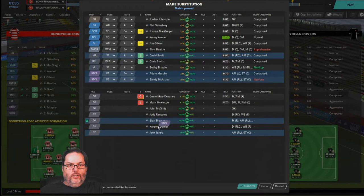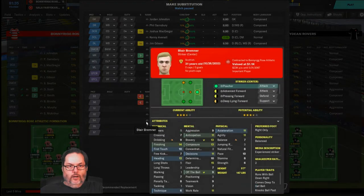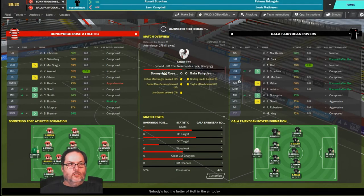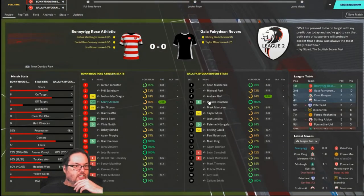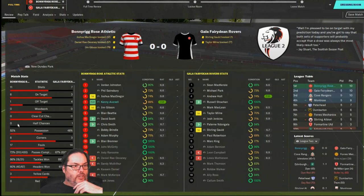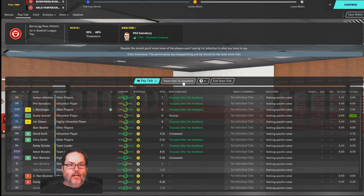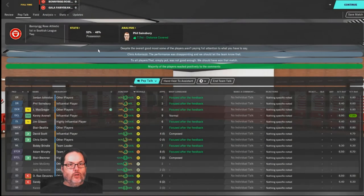McArthur is struggling, so let's bring on Blair - Billy Bremner's grandson. We saw how evenly matched these two teams were historically and we weren't huge favorites. We outshot them but didn't create anything. It was the first match with this tactic so we're not going to bail on it yet - it was disappointing, but we'll stick with it. The transfer window closes and I don't think we're going to do any more business, but I'll update you if we do.